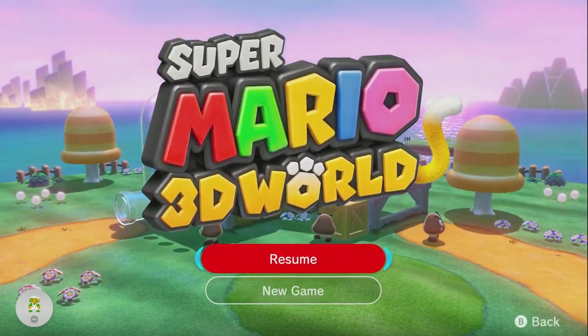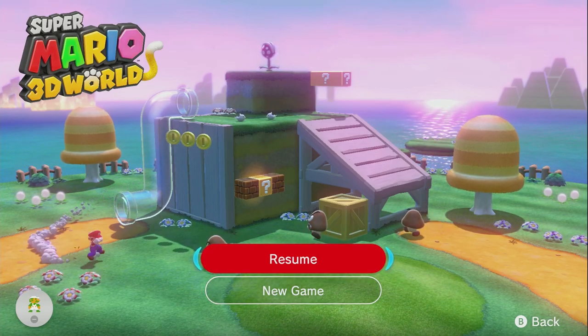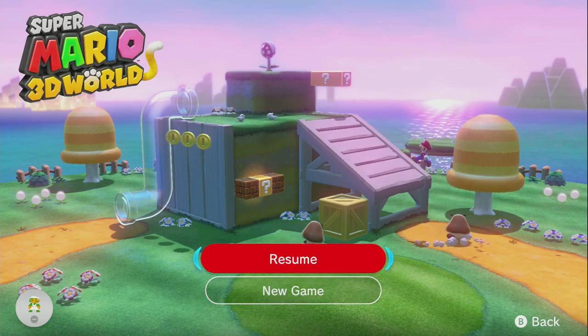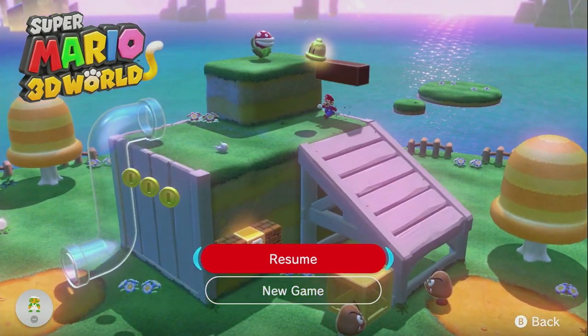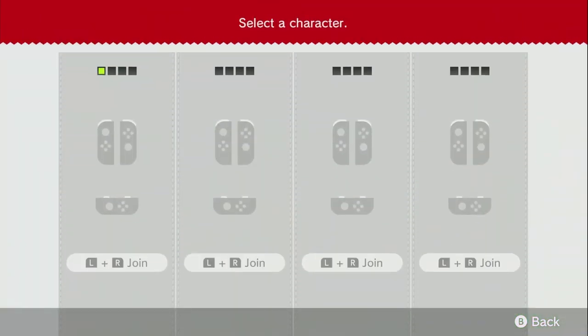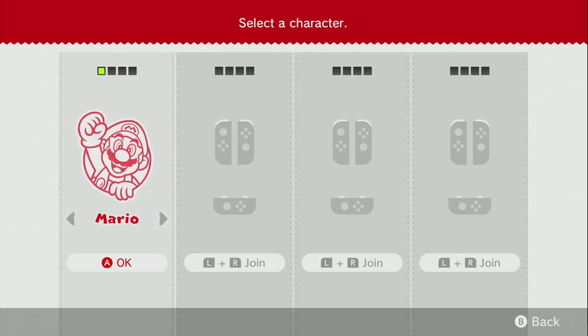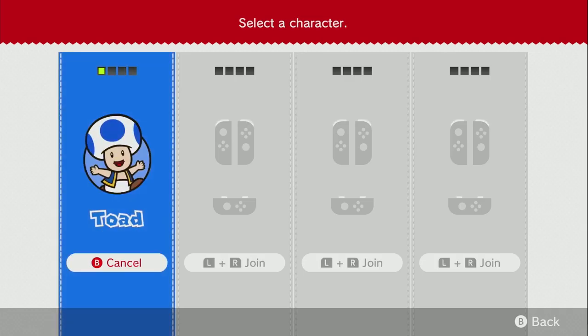I'm really looking forward to starting this game again because it's fantastic. The Switch version is better than the Wii U version - they upped the character speed by about 25%, and going back to the Wii U feels really slow. We're going for a new game. I've been playing a lot with Peach, but there's only one real choice to start this let's play - Toad. I've never played as Toad, so let's give him a go.